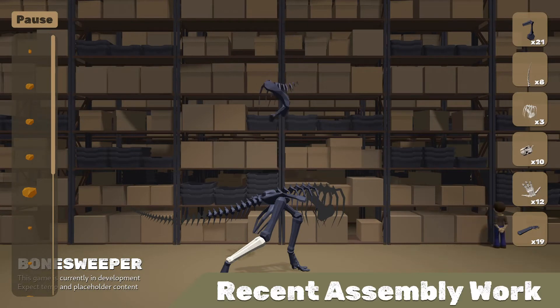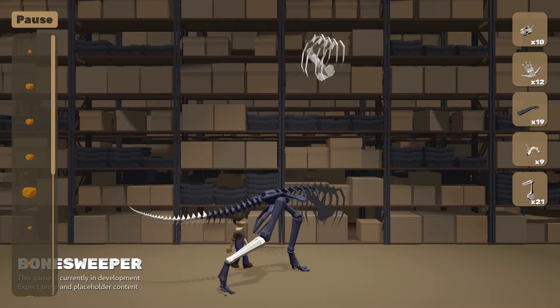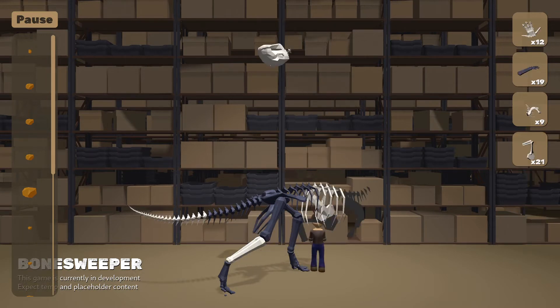Continuing the fossil material work I'd done for the dig phase, I updated the assembly phase to randomly choose from fossil materials in the player's inventory when stashing fossil chunks. This allows the player to indirectly cycle through what's available.